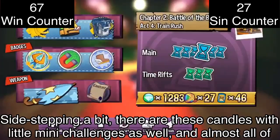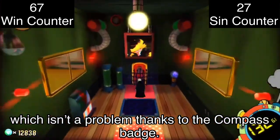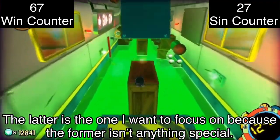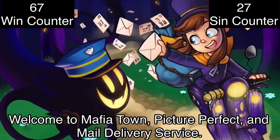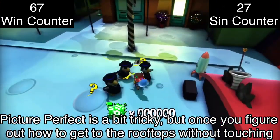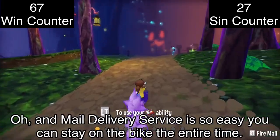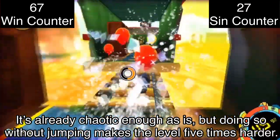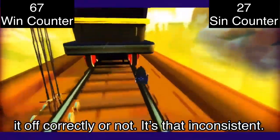Sidestepping a bit — there are candles with mini challenges, and almost all of them aren't anything special. Most are just finding Snatcher coins throughout levels, which isn't a problem with the compass badge. The only two exceptions are killing every enemy type and a certain amount of Mafia and Pompous Crows, and getting four time pieces without jumping. For the no-jumping candle, recommended levels are Welcome to Mafia Town, Picture Perfect, Mail Delivery Service, and Train Rush. Train Rush is a completely different beast — doing it without jumping makes the level five times harder. There's one particular jump that feels like total guesswork if you'll pull it off. It's that inconsistent.